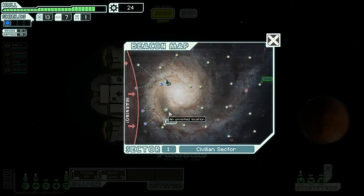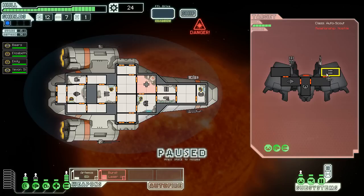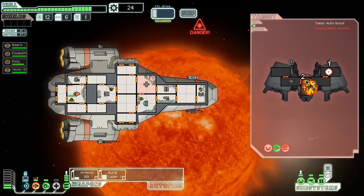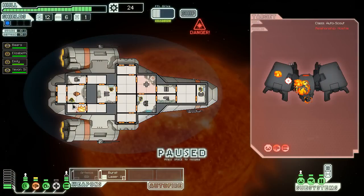Doesn't matter — I don't have crew teleportation. Four jumps into the first sector and then you get an automated scout right next to a solar flare. I'm going to try and take this guy out as fast as possible. At least one missile should help. It's just a matter of will things hit me — is my ship going to be on fire in just a second? I think the answer to that riddle is yes.